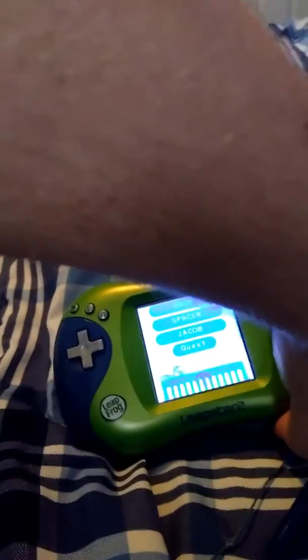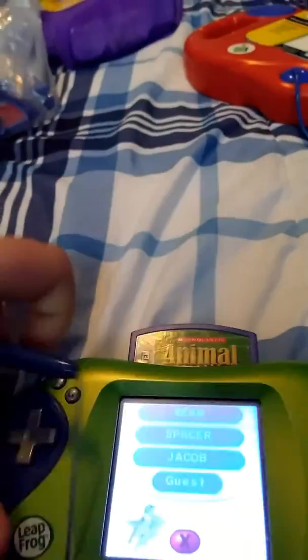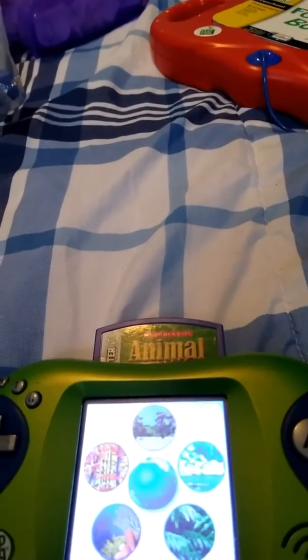If you see your name, touch it with the pen. To play as a guest, touch the word guest. Use your pen to choose a place to explore.